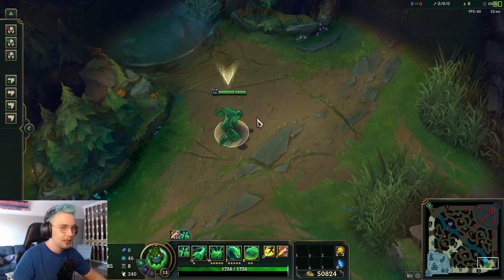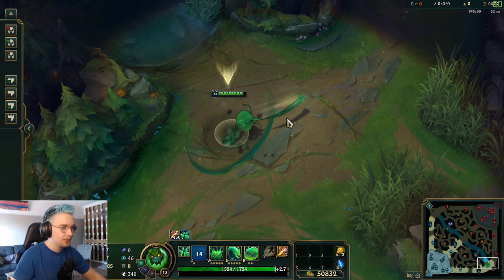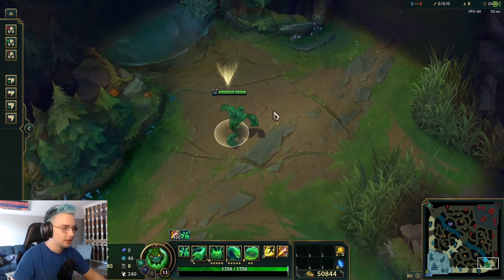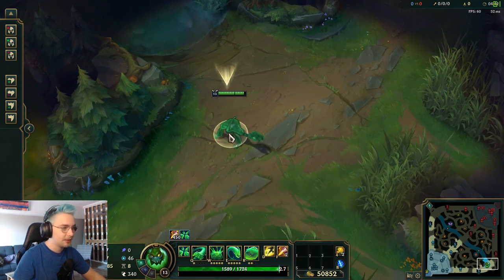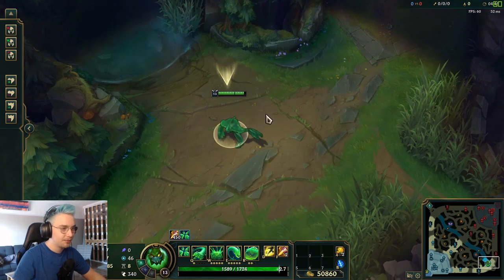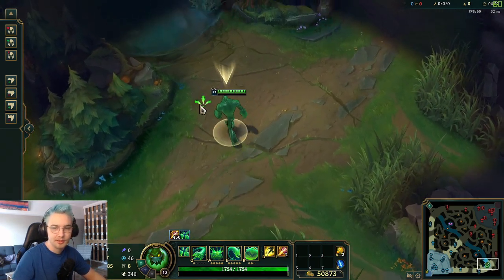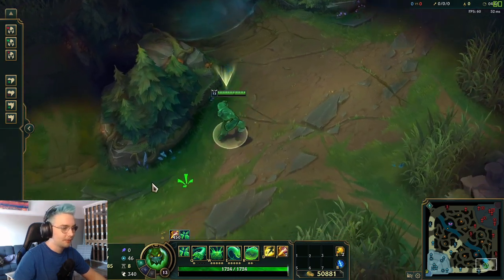Another quick tip: you can actually hide your Q animation with your W. If you W and Q at basically the same time, it's really distracting and the enemy will often be completely caught off guard. A lot of the time they'll have no idea what's going on — your Q is already pretty hard to dodge, but adding that extra animation on top makes them confused about even being hit by your Q to begin with.